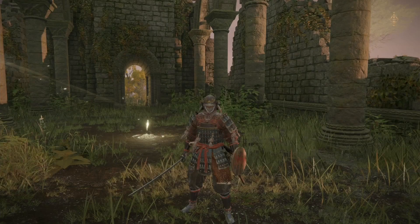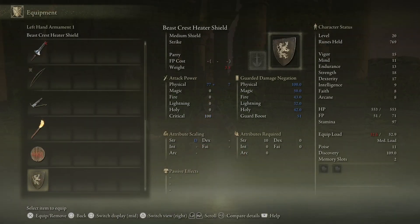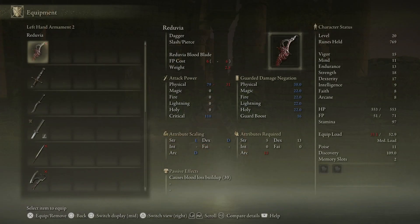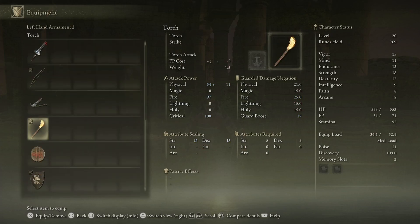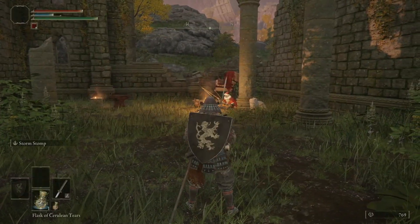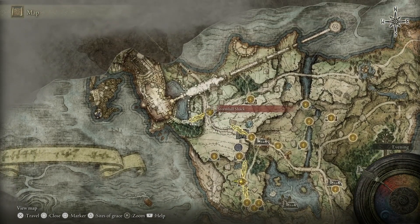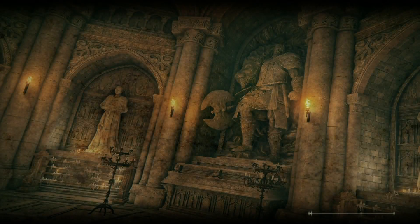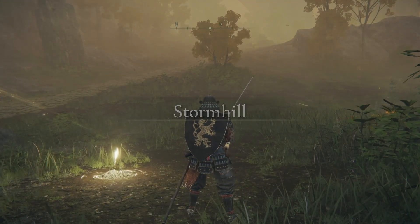I'm going to use the Uji Katana just to show it's still a very viable weapon. Once we get enough runes to level up a time or two again, I'll switch to the Bloodhound Fang — I feel like more of you following this build will be able to equip it by that point. I'm also going to throw back on my 100% physical damage blocking shield, the Beast Crest Heater Shield, and the Torch. We're going to start by warping to Stormhill Shack, then carry on eastward making little detours along the way.